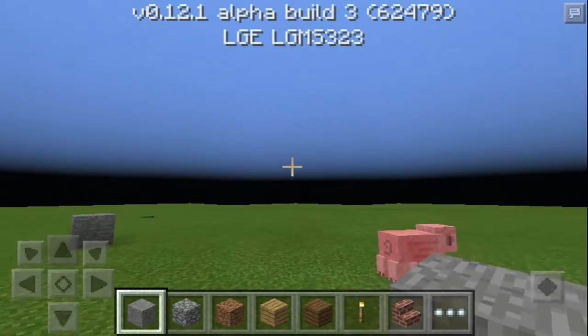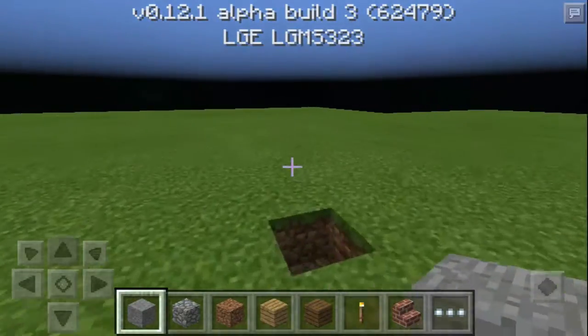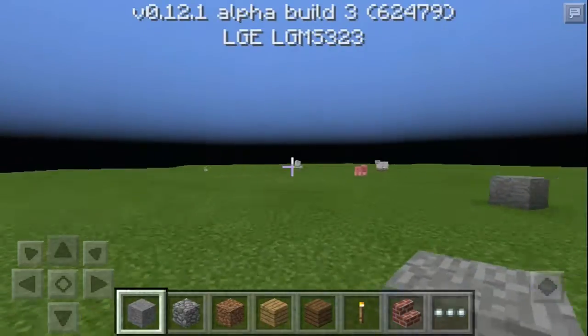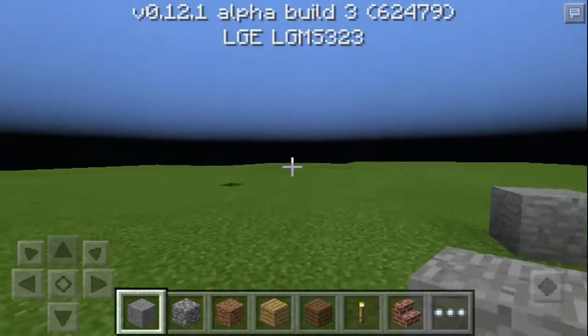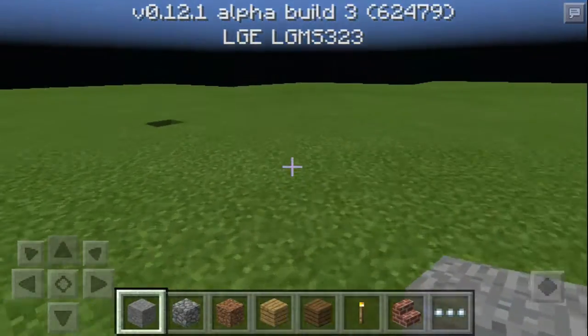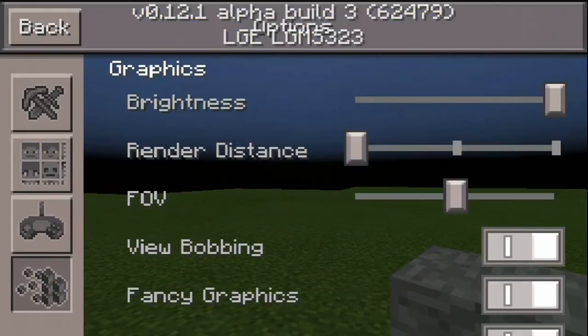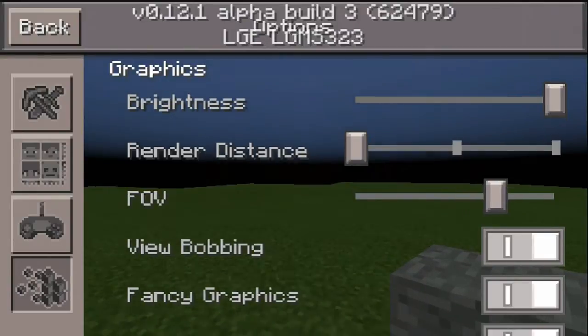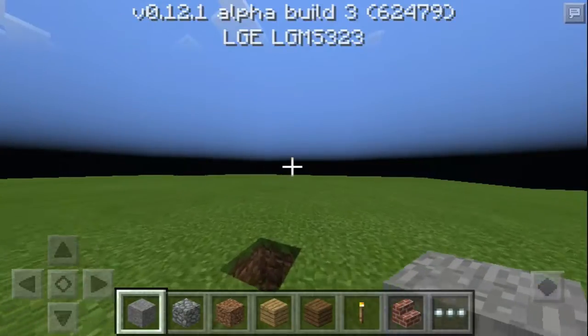It basically allows you to have a field of view just like the PC version. They also fixed the sprinting — there was like an FOV thing with the sprinting, but luckily that's gone. I actually found that pretty annoying. With the new FOV you can actually make it zoomed out, which looks pretty cool.